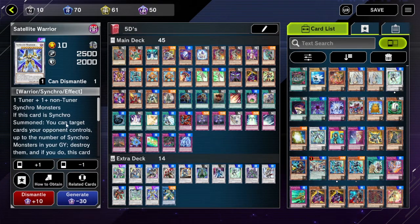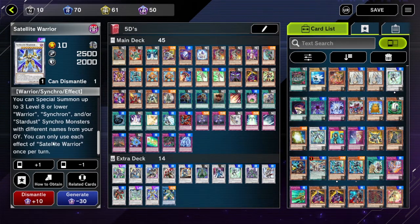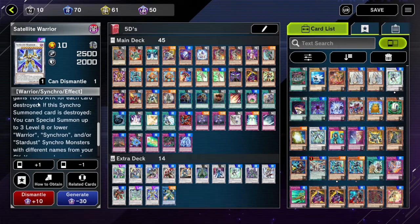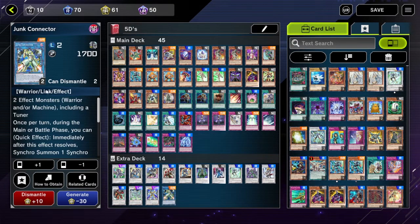Satellite Warrior is an insane card. Let me read its effect: when this card is synchro summoned, you can target cards your opponent controls up to the number of synchro monsters in your graveyard and destroy them - and if you do, this card gains 1000 attack for each card destroyed. If the synchro summon card is destroyed, you can special summon up to three level eight or lower Warrior, Synchron, and/or Stardust synchro monsters with different names from your graveyard. Absolutely crazy.